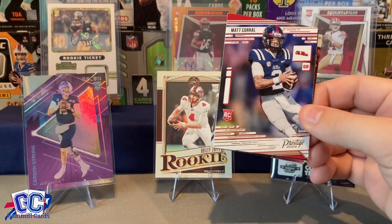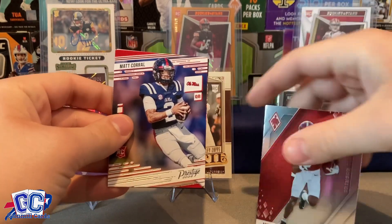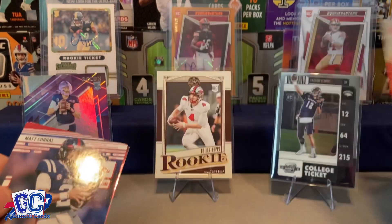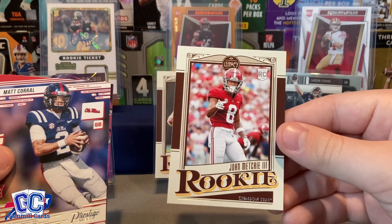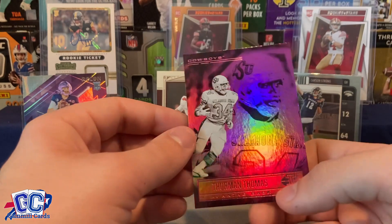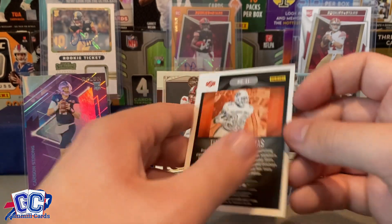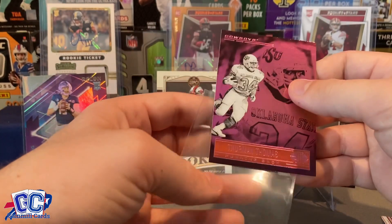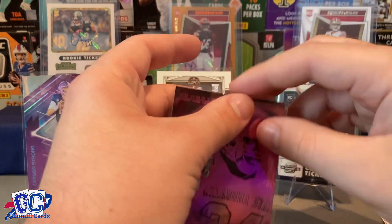Another Matt Corral rookie. We have a Jameson Williams Phoenix card — above the Phoenix product, very nice. We have a John Mechie Legacy rookie. And finally our last card — a Thurman Thomas Illusion pink parallel! There we go, that hits the PC. Bills Hall of Famer Thurman Thomas — I'm thrilled to get this one, that's so cool.